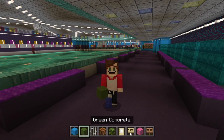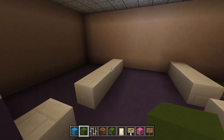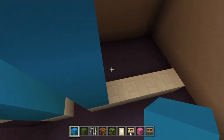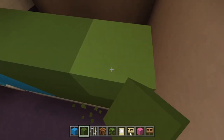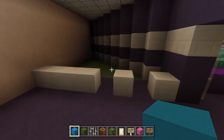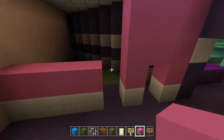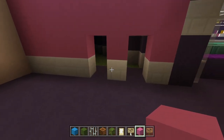Now grab some light blue concrete, green concrete, iron bars, a composter, azalea leaves, a birch door, birch signs, pink concrete and jungle signs. Going in, we're going to separate these rooms at the back — these are going to be the bathrooms. Build blue from this point, a second row on the quartz bricks, then add green over here. Add blocks over the door frames: three blocks coming down for the green, three for the blue. The wall on this side is going to be entirely pink — go ahead and build everything on here to be pink, up to the ceiling height.